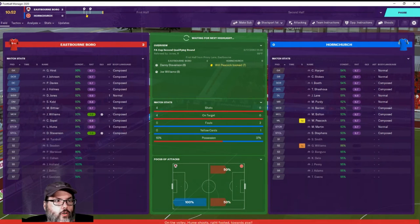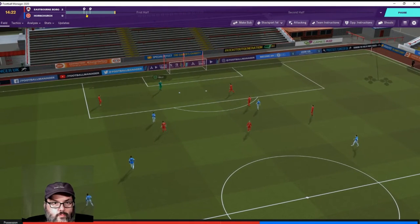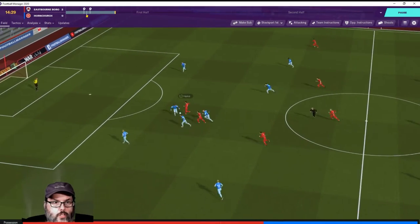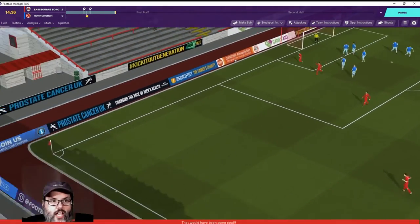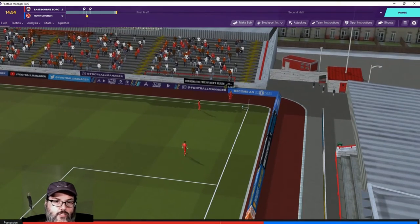Loving that - two nil! Two early goals, we're 11 minutes in. Hurst plays it deep, Hume controls it. Look at the break there - the keeper laid out for it, made himself big, good job to stop that. Hume with a nice move.